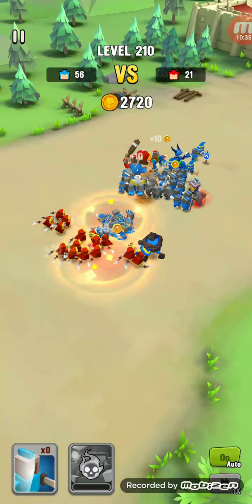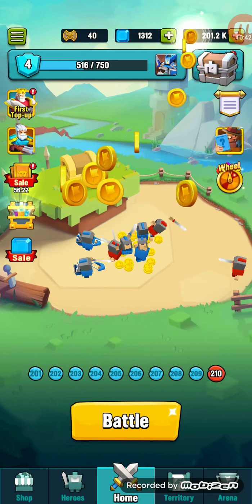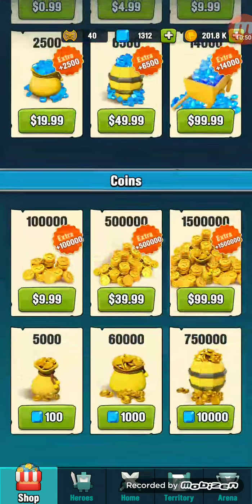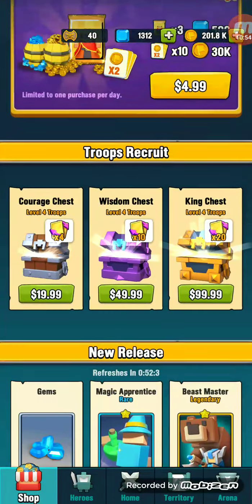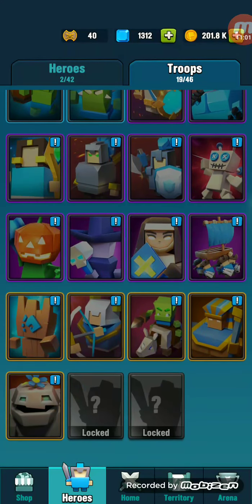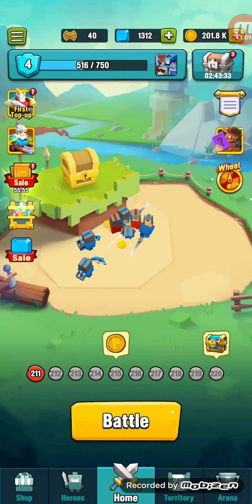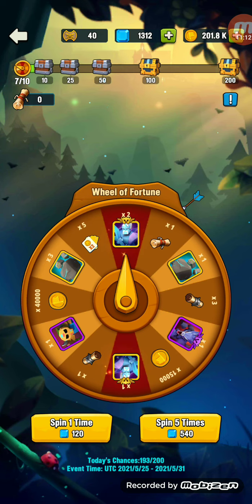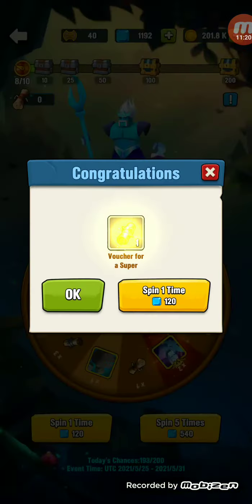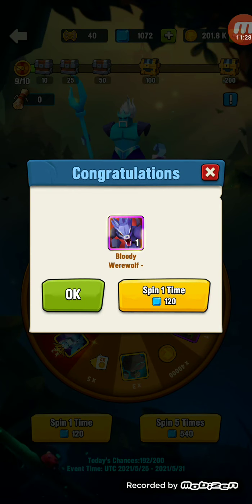Got a chest. I'll go to the shop — there's a five dollar option there. This is the shop, just like a regular shop — my heroes, troops, and other stuff. There's a stone golem and a meteor golem. I'm gonna spin the wheel twice. I got a purple guy — a bloody werewolf! I'll take it.